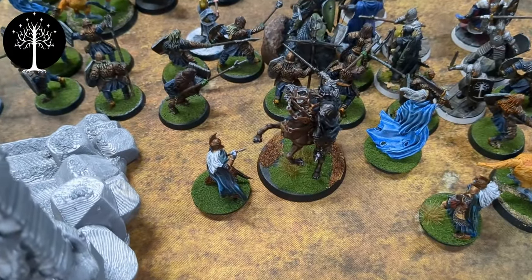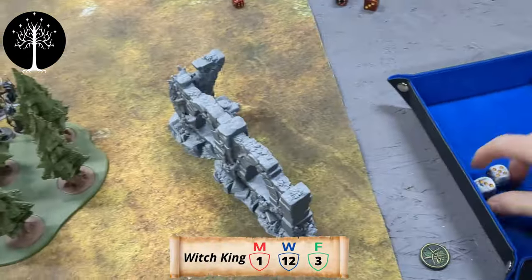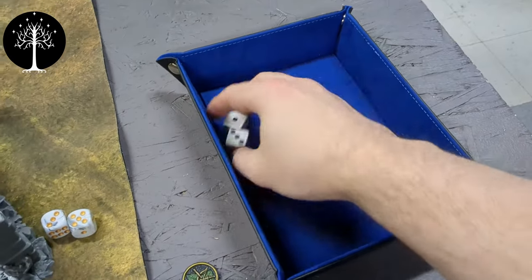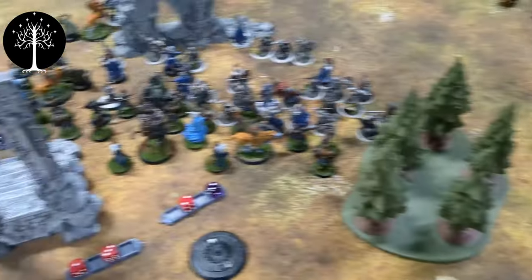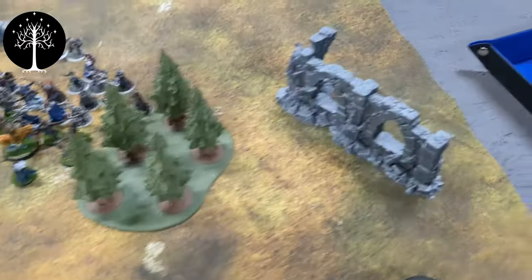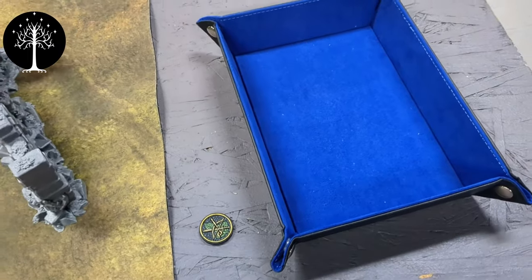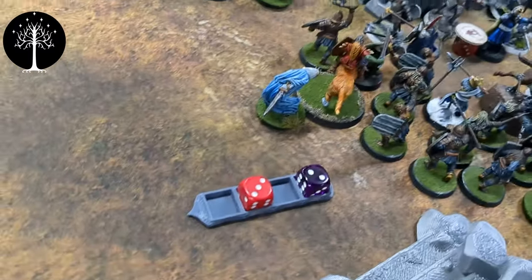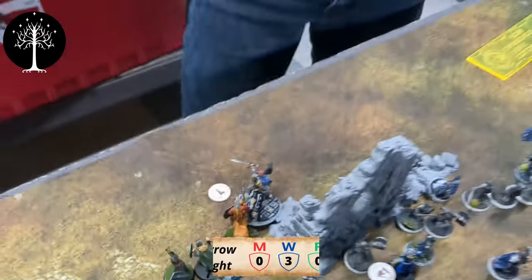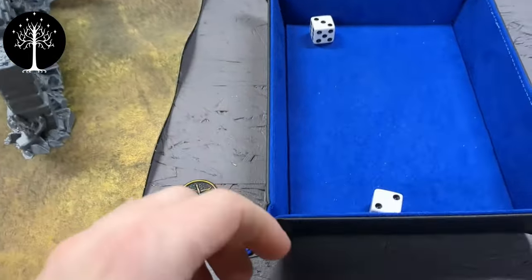Coming back with the heroic move from the Witch King — sending a Black Dart into Theodrid, two dice needing that five. We get a re-roll — and it's nothing. Back again with the Barrow Wight going to try to Paralyze Theodrid. The idea was to use up his last Will with the Black Dart, but we got it on a six. Theodrid lets it through — he is paralyzed. Barrow Wight tries to Paralyze Hurin the Tall, two dice needing a four — don't get it.